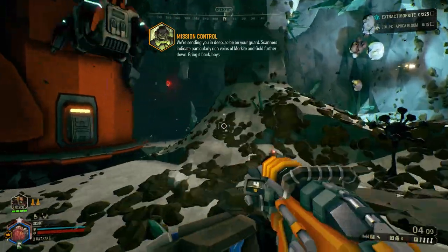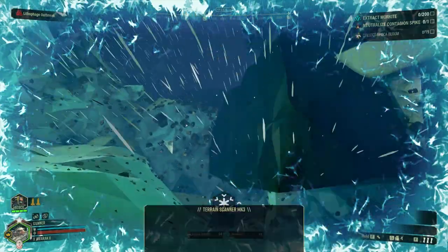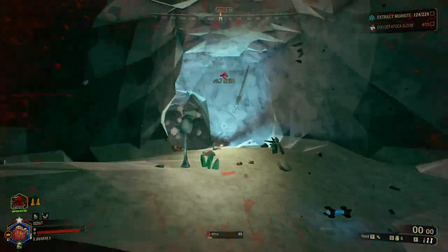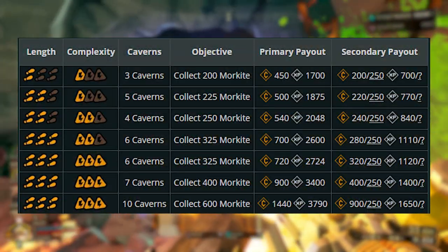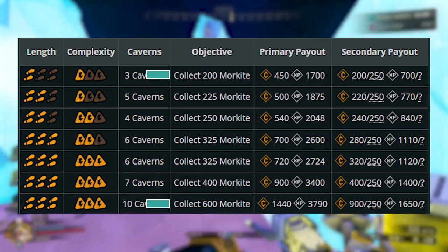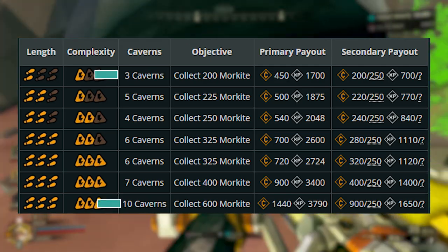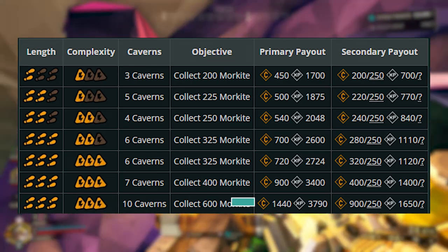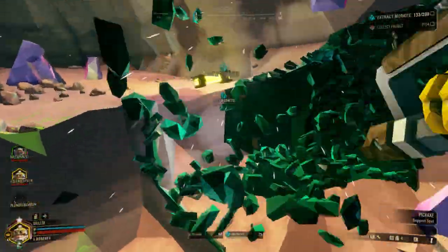Mining Expeditions are an extremely simple mission type. There aren't too many fine intricacies, however there are a few details that could be useful to know. The first is just how much Morkite you will be collecting and how long it will take. These parameters are determined by the mission length and cave complexity, which can make the amount of Morkite needed as low as 200 or as high as 600, with the number of caverns needed to traverse being as low as 3 and as high as 10. High volume Mining Expeditions can actually be one of the most effective missions in the game in terms of earning money and experience, so if you ever see a max level Mining Expedition with double XP on, the amount of progress you'll earn is insane.